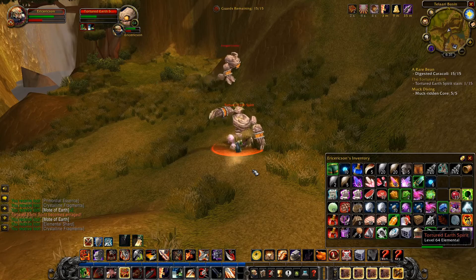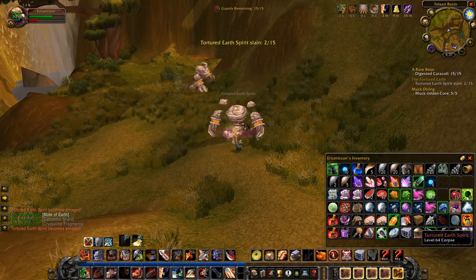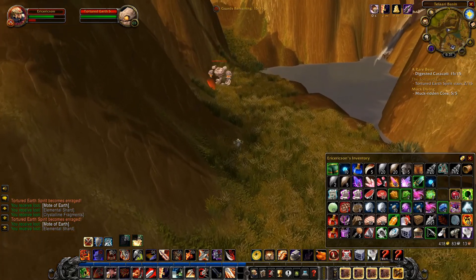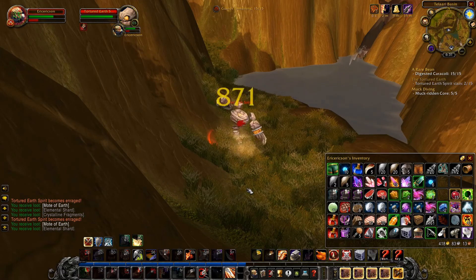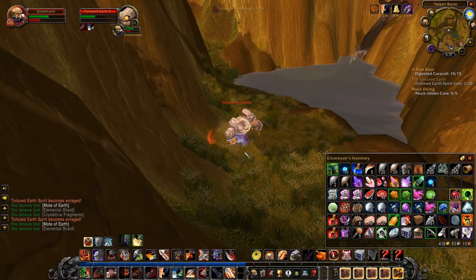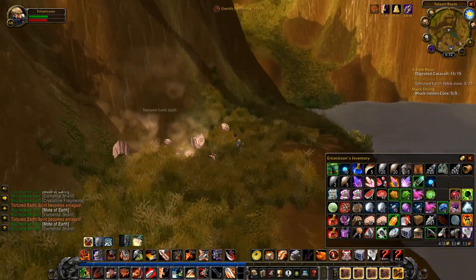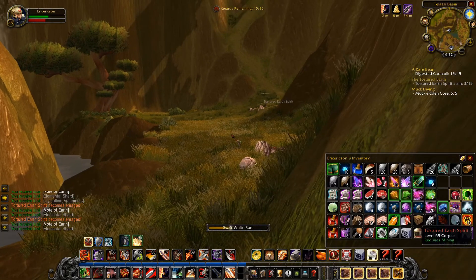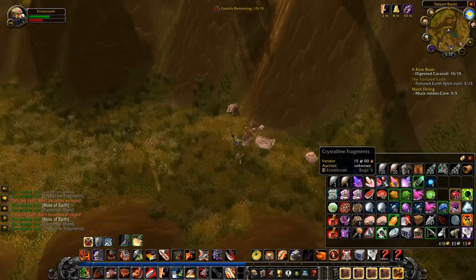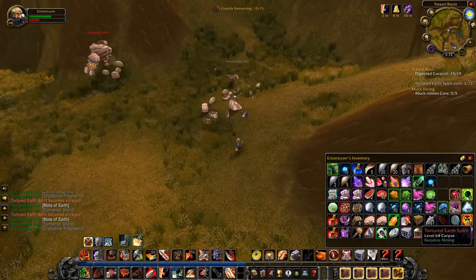The Tortured Earth Spirits are slightly lower level, which isn't too surprising since they're also smaller. There's going to be around this area — I can work with that. They do get mad and larger though, so that's good. Plenty of Motes of Earth. Our inventory space is getting full — I think we will stop off in Talar and sell some stuff before we head back to the Throne of Elements. We can mine stuff — 15 silver for just mining that, no complaints. Mining is maxed, if that works.